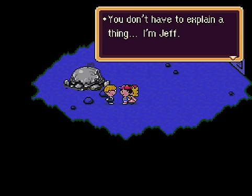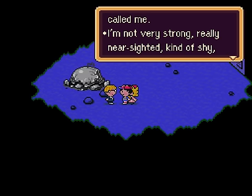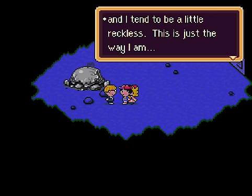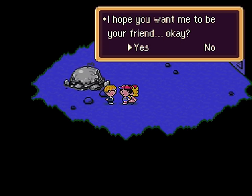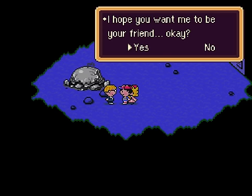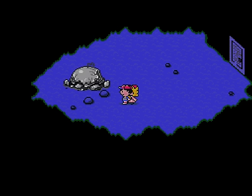You don't have to explain a thing. I'm Jeff. I came because you called me. I'm not very strong, really nearsighted, kind of shy, and I tend to be a little reckless. This is just the way I am. I hope you want me to be your friend. So why don't you call me? Are you just making fun of me? This is one of those forced dialogues where you have to say yes. Let's get back to the journey, then. Yay, we just recruited Jeff! And now we have a three-man party — well, two-man and Paula.